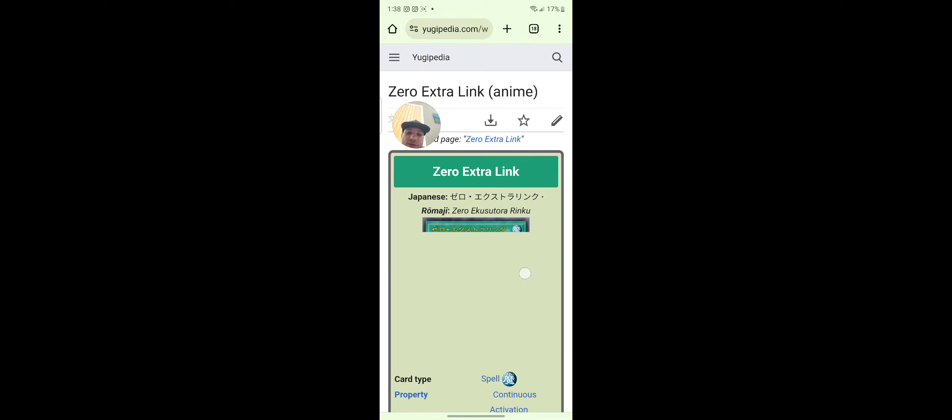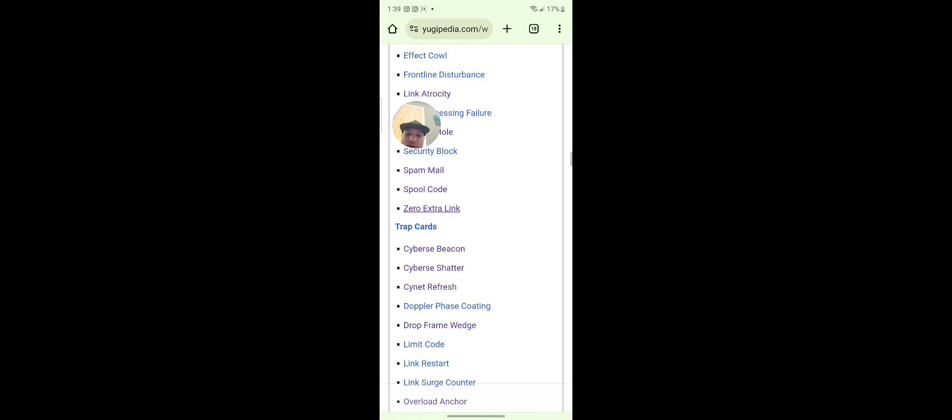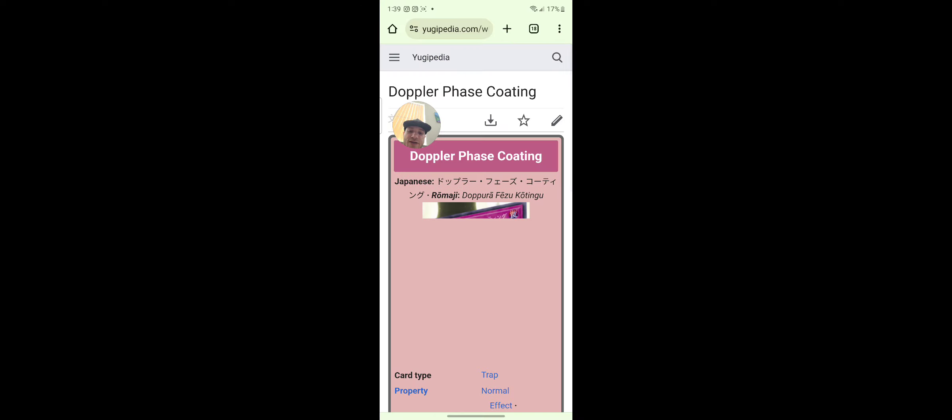Zero Extra Lane — this is in Master Duel. It's pretty good for KO-ing your opponent with all your link monsters. Doppler Phase Coding — what is this? This is crazy.